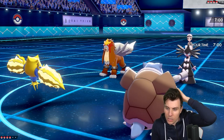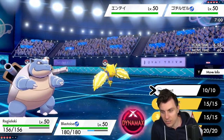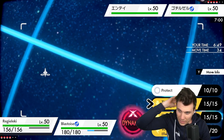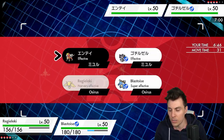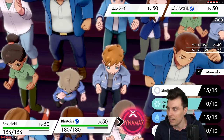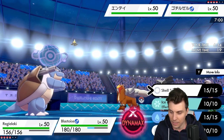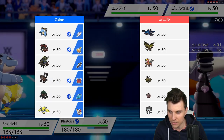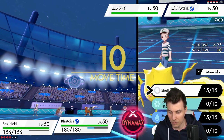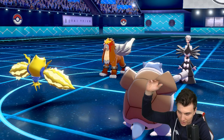We could Shell Smash turn one, but the problem is they're going to Snarl, and they could go Trick Room as well. I think we might be better off with a pivot switch onto the Gothitelle. If we Shell Smash and they Snarl, we're not in a good place. I think Entei switches out — what are they bringing in? Shedinja or Chansey. I think we Shell Smash — our lives are on the line right now.